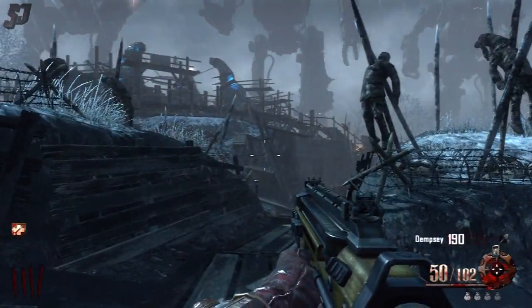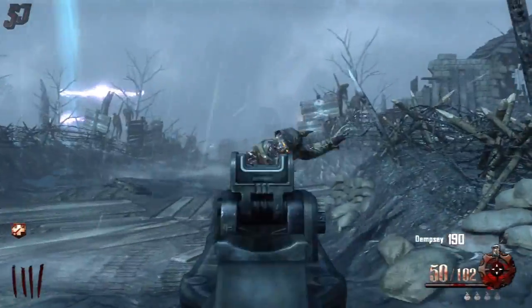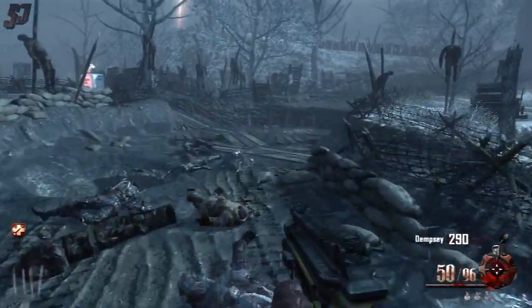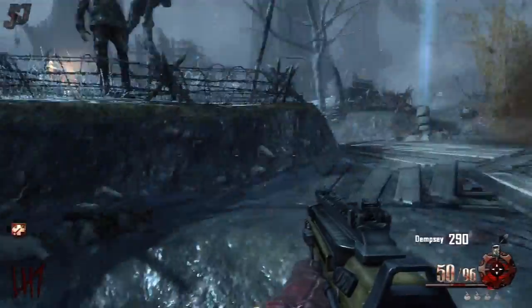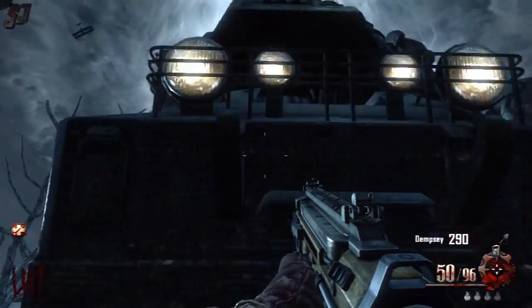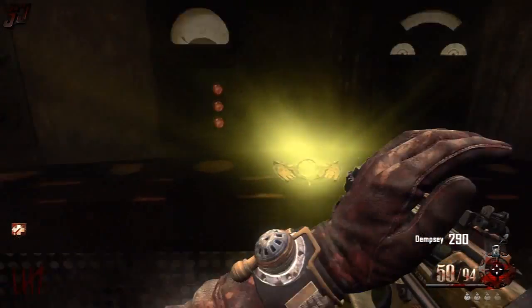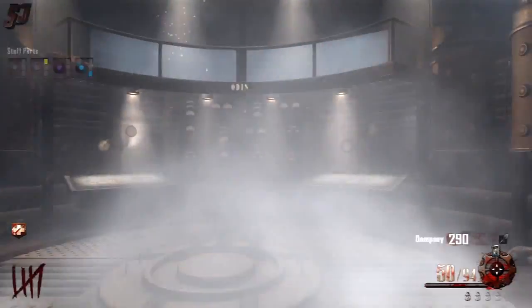We have an unusual moment here with three robots coming at once, which can be a little bit annoying when it does happen, especially if you've got a ton of zombies around you. What I'm looking for here is that foot with the glowing disc of light on it, because we want to get up into the robot. You shoot that out and you will get teleported into the head of the robot — this is where you locate one of the parts for the Staff of Wind. Each of the robots has one of the three parts.